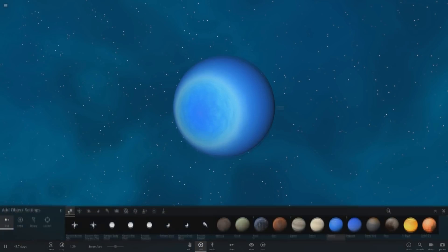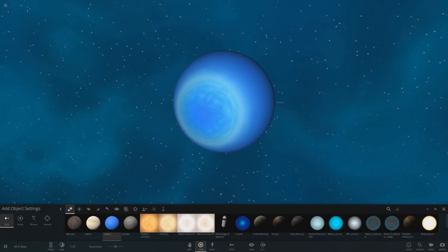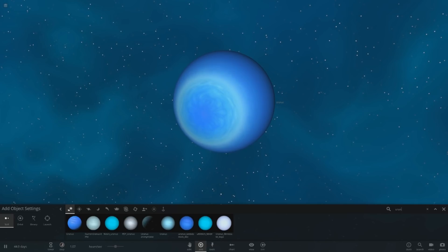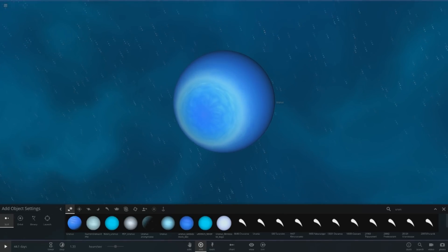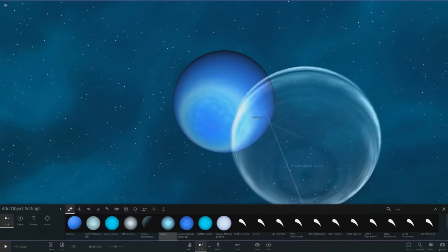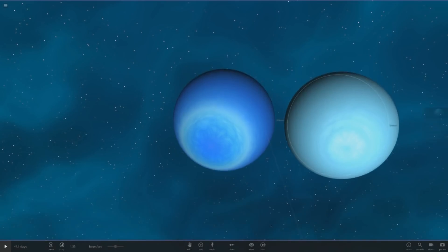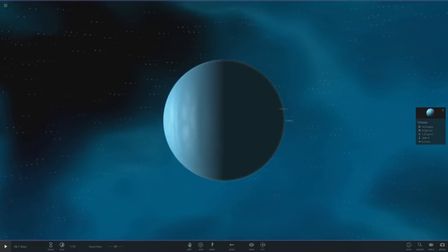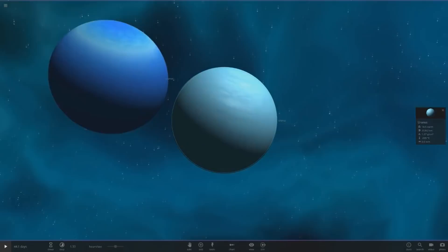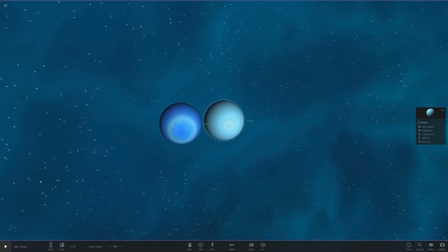So let's get into what you guys did. If we search up Uranus we've got quite a lot of these. First off I'll show my Uranus as well. This is the one — it's very very close to the regular color of what the actual Uranus is, so here is my one for comparison.